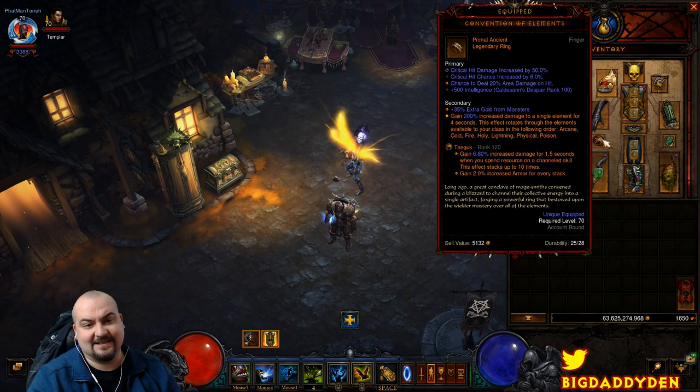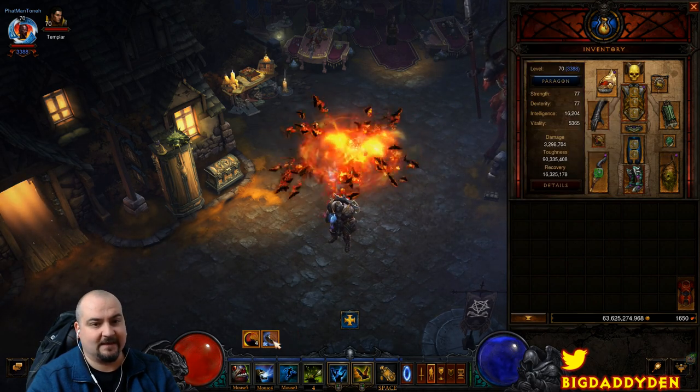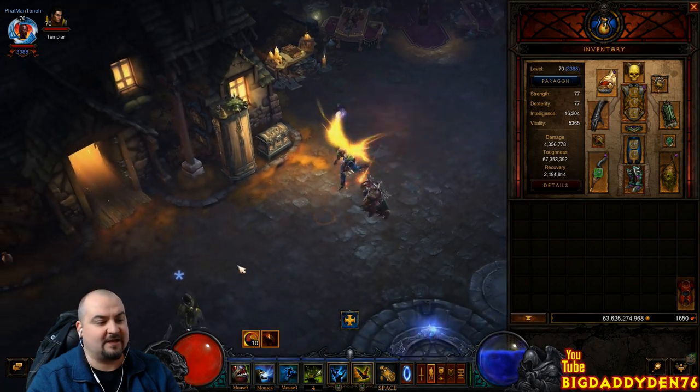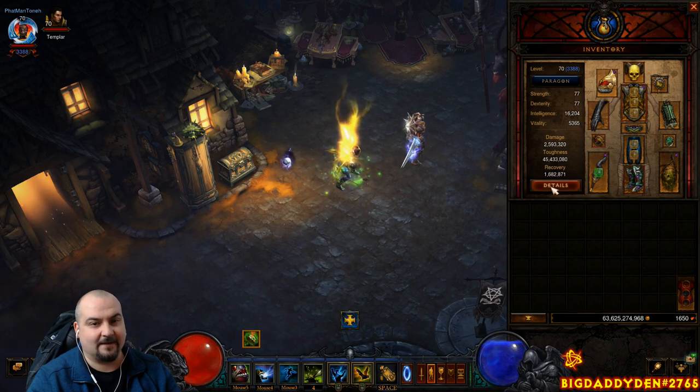Our first legendary gem is the Zei's Stone of Vengeance — wait, actually it's the Taeguk gem. As we channel Firebats, it gives us more damage and more armor. You can see the stacks going up and up along with toughness. It caps at 10 stacks, and you should try to keep it up as you move from elite to elite.